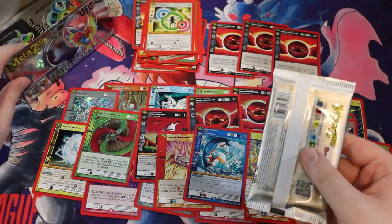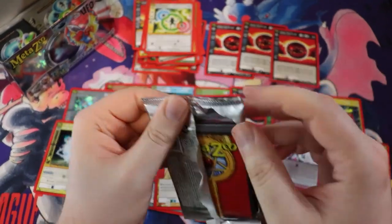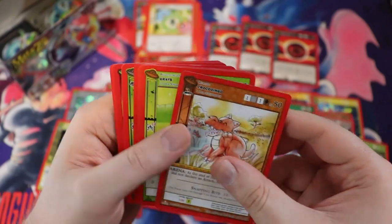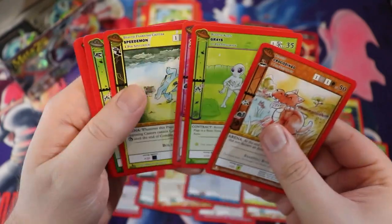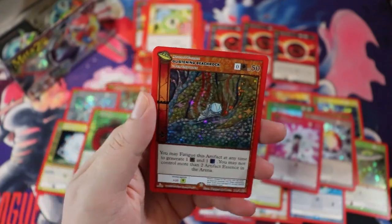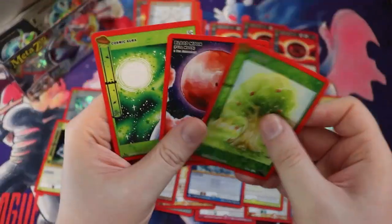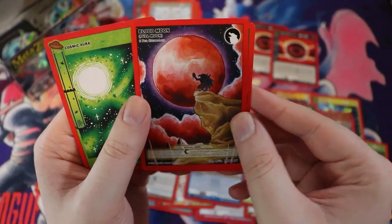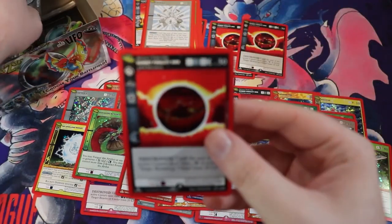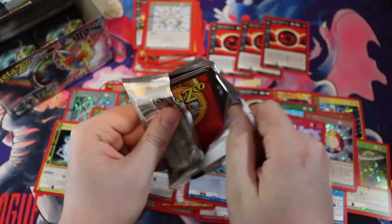You can kind of put it somewhere and then attack — it's kind of like Beast of Busco but not quite. The Crocodingo is very cute. We have Glistening Beach Rock — full holo because why expect anything other than full holos from this box. This Blood Moon looks rad. This is a full holo box, and we have another reverse Sunset Finality Orb.